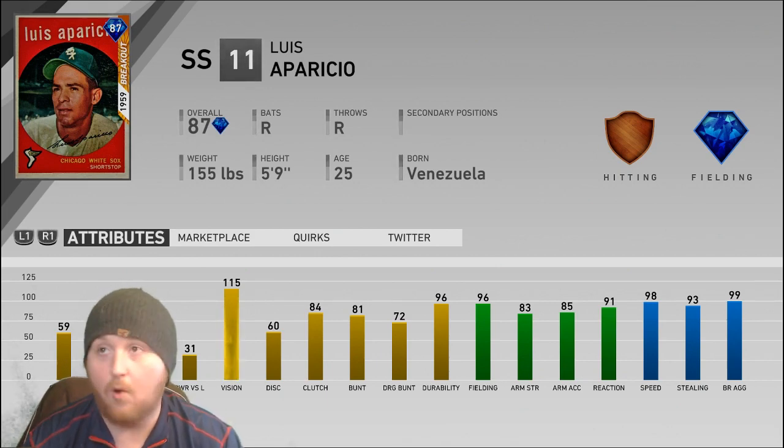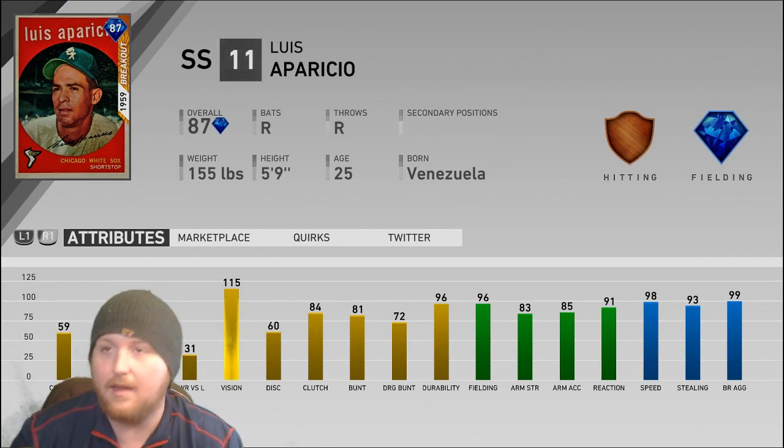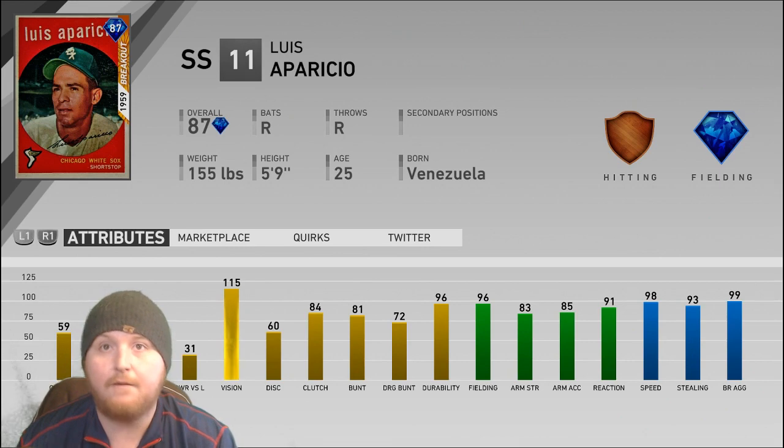He has great fielding, some of the best fielding in the game. He has some of the best speed and stealing in the game, and an adequate arm — those are really important for shortstop, and that's the only reason this card doesn't get an insanely low grade like in the ones and twos. It's really buoyed up by that fielding and defense, but his hitting is just putrid: 59-35 versus righties, 74-31 versus lefties — that's like common level hitting.